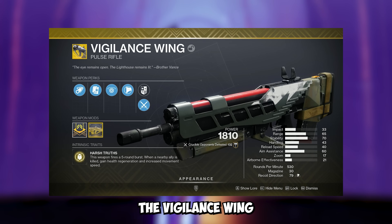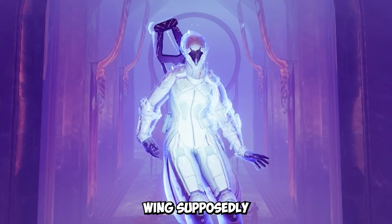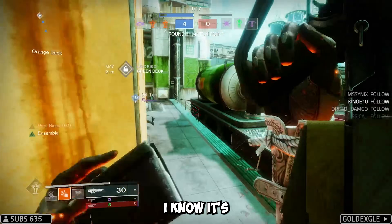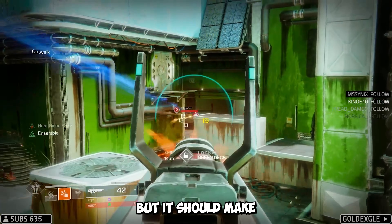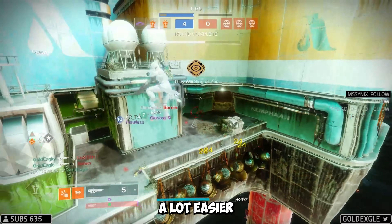Today we are going to be using the Vigilance Wing. After the recent buffs to all pulse rifles, the Vigilance Wing supposedly got a 1 meter range buff. I know it's nothing too crazy, but it should make it feel more consistent and should make those 2-burst kills at longer ranges a lot easier.